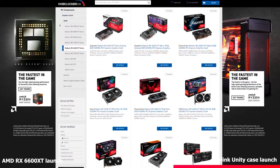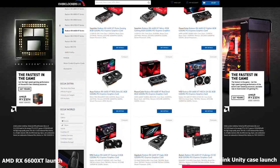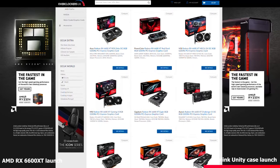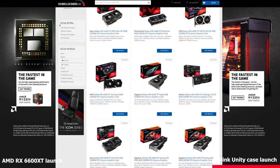You can currently purchase or pre-order a selection of cards from ASRock, ASUS, Gigabyte, Sapphire, PowerColor and MSI, which are all listed on the Overclockers website. I actually benchmarked and tested the Sapphire Nitro Plus and can confirm that the performance is great, even at 1440p. If you want some more info, make sure to go ahead and check out our dedicated video.